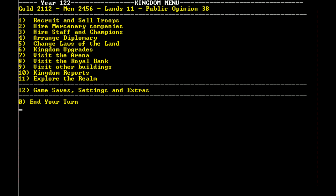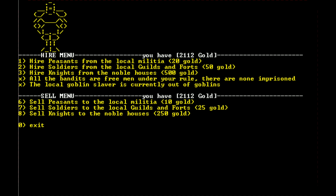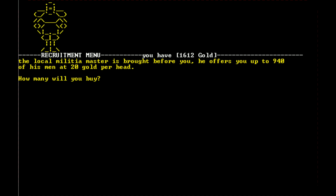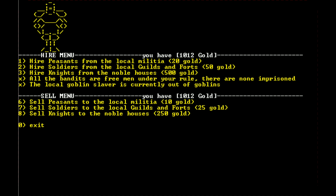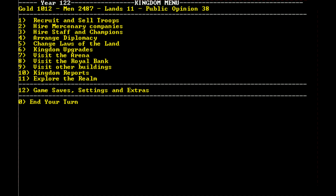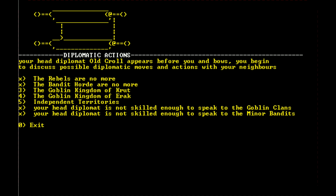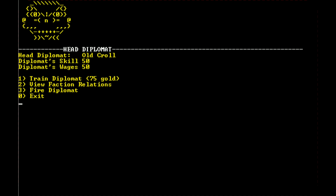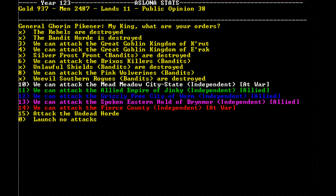We could hire more knights and recruit peasants — they turn into soldiers pretty quickly. We'll get 30 peasants. We've got 11 lands now. Our head diplomat isn't skilled enough to speak to the minor bandits — I feel like firing him and getting a new one. I could train him for 75 gold. Let's try it and see — we don't know unless we try.